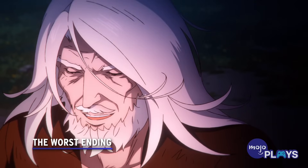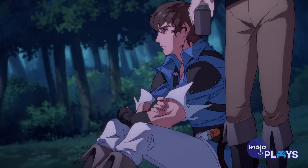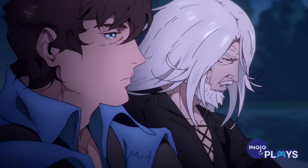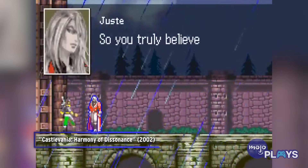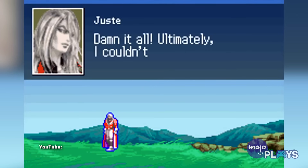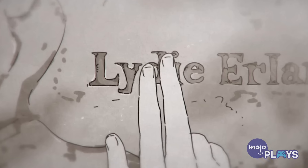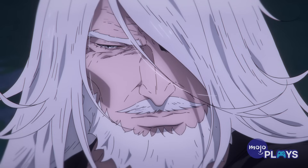Joost made a surprise appearance in the show's latter half. Old and weary from past adventures, he tells Richter about the loss of his wife Liddy and best friend Maxim at the hands of the vampire Lord Ruthven. In his game, Harmony of Dissonance, he and Maxim venture into Dracula's castle to rescue Liddy. However, the game features three different endings, the worst of which sees Joost lose both of his allies. Since Netflix's adaptation is pretty dark, it chose to give Joost the saddest of the outcomes. The season 2 announcement trailer features a shot of Liddy's gravestone, meaning this bad ending will be further explored.